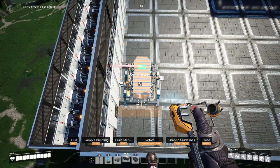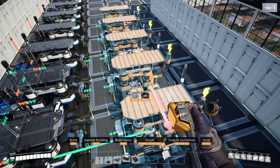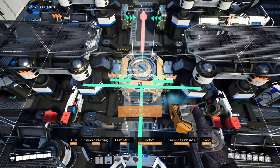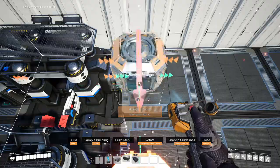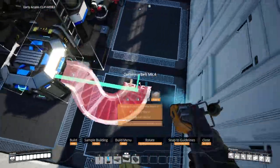Now let's take care of the copper. Place 10 constructors side by side perpendicular to the conveyor lift. Then place five more opposite to the final five in this row. Place splitters in front of each constructor input and mergers in front of each output. Make sure to turn the final merger. Use Mach 1 for input and output, and Mach 4 for the manifold.